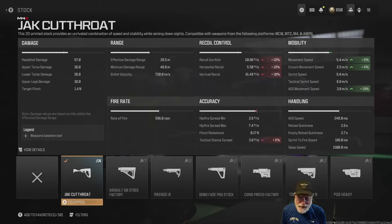The Jack Cutthroat stock increases ADS movement speed by 19%, up to 3.8 meters per second — you're bouncing side to side with that thing. Movement speed and crouch movement speed both go up. Gun control is a little bit damaged by that attachment, but it's still really good except for the vertical recoil, which sits at 61.49 degrees per second. It goes straight up, so keep that in mind when firing.